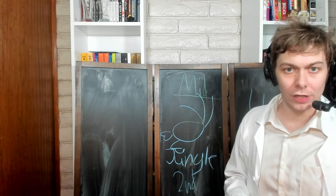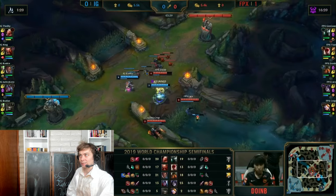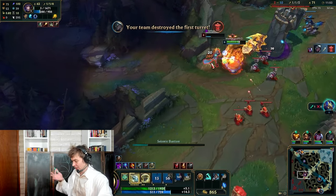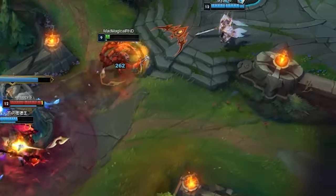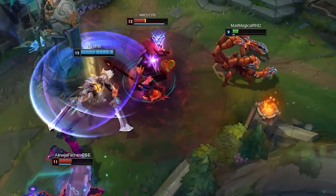If you want, you can play Skarner mid. Scion mid was a thing, as was Nautilus and Krasante — tanks in mid lane are a continuing pattern. Lastly, if you play support Skarner, you'll want to max your E first. It is really good for support, but you can just go Q max and it still works. I actually think W max might be better on support Skarner, but I didn't test that, so take that as you will.